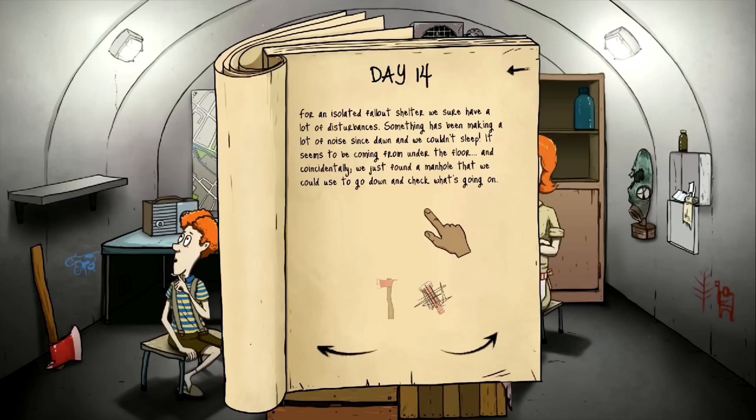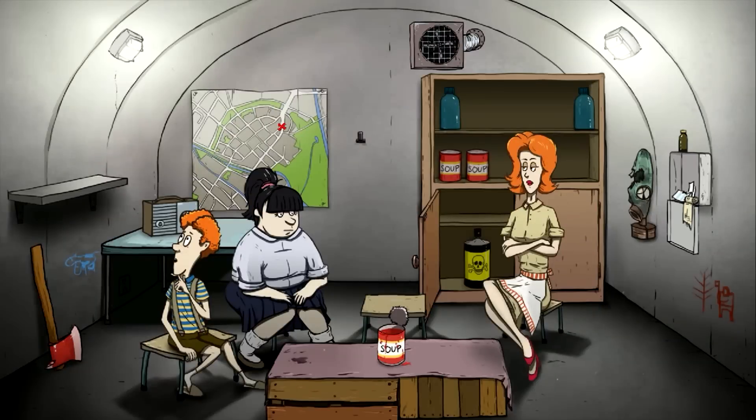For an isolated fallout shelter, we sure have a lot of disturbances. Something's been making a lot of noise since dawn and we couldn't sleep. It seems to be coming from under the floor, and we just found a manhole we could use to go down and check it out. Take your axe with you — since we don't have a flashlight, it'd be nice if he returned with one.